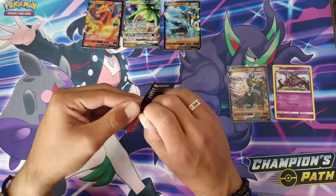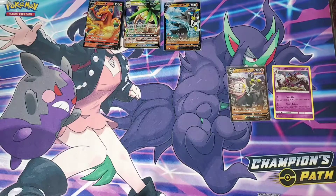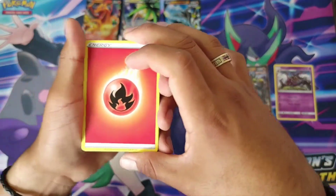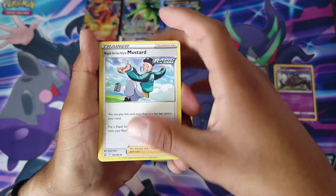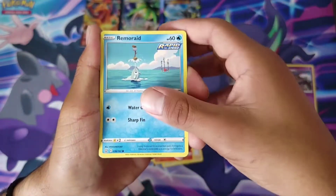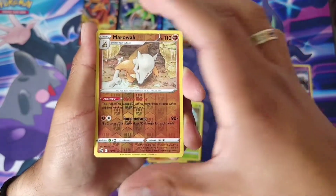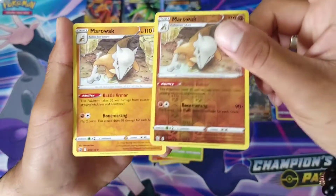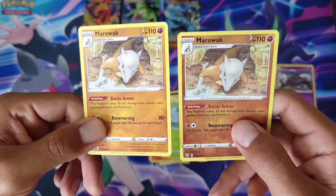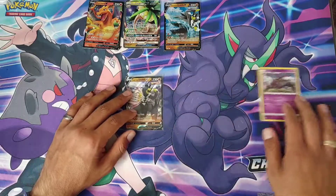Let's get this last pack — last pack luck! I know we got something good on this one. One, two, three, four. I'm gonna tap it just in case — don't forget to tap for luck. Fine Energy, Rapid Strike Style Mustard, Cheryl, a Heatmor, a Zubat, a Remoraid, an Onix, a Mawile, a Cherubi — reverse holo Marowak — and our rare is... also a Marowak. Why you do this to me, Pokémon?